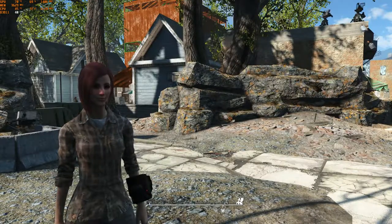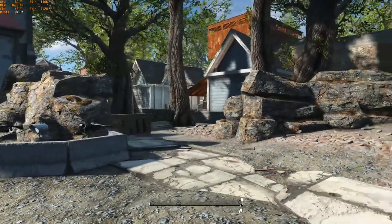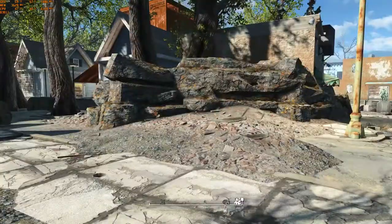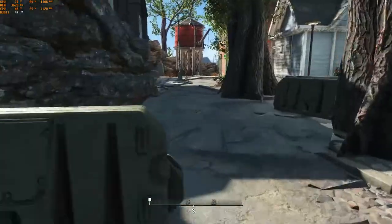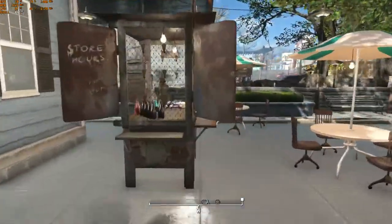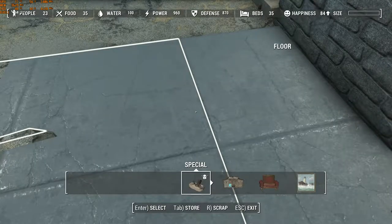Like most of my settlements, there is only one way in and one way out, and that is right here. Let me show you the stats for my settlement. I have 23 settlers, 35 food, 100 water, 960 power, 870 defense, and 35 beds. I do have room for this settlement to grow. It's at 84 happiness and climbing because I recently added some more relaxation stuff.